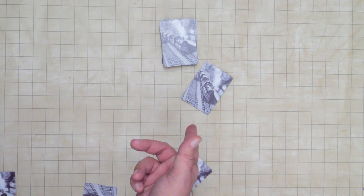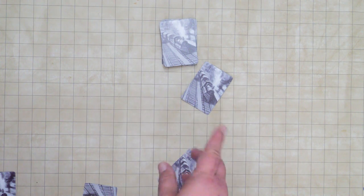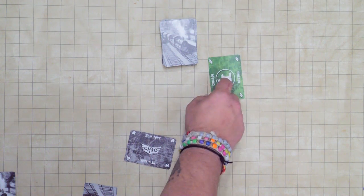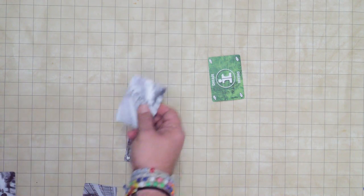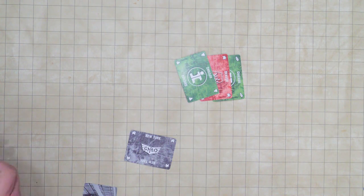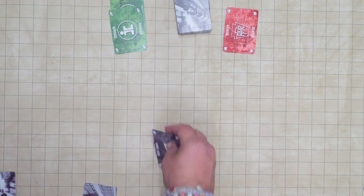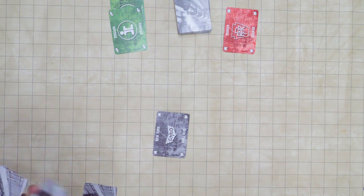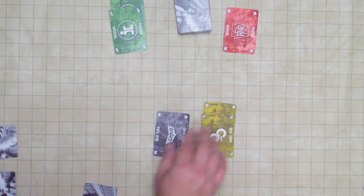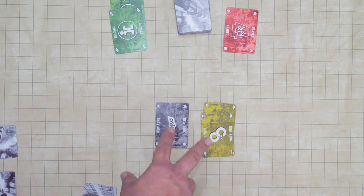Everybody else does the exact same thing. After each turn, every person has to flip over the card they have in front of them, and every card put in the middle gets flipped over as well. You're going to do this until you don't have any more cards. Taking one card for your portfolio and one for the middle, and doing that three times, is what you end up with. This can lead to a situation where either you, your opponents, or the middle is over-invested.